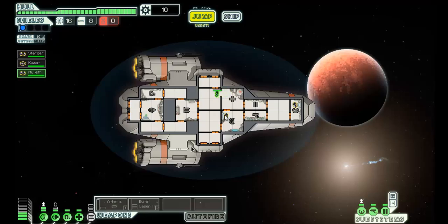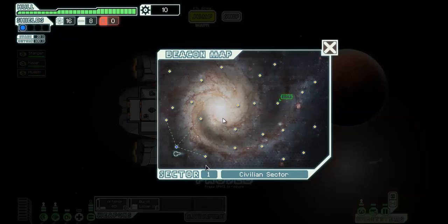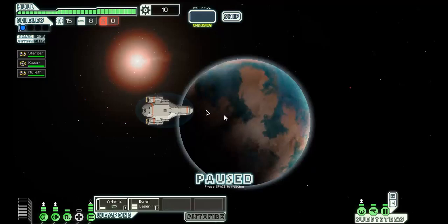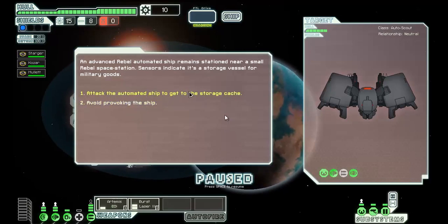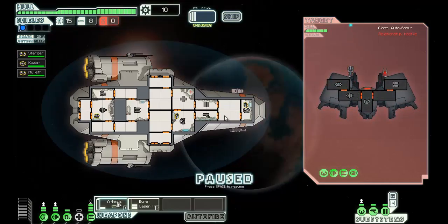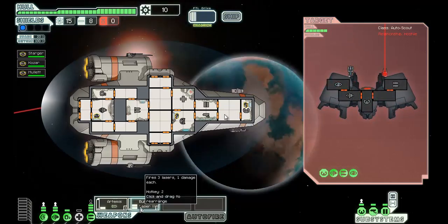I'll send crew to the shields and to the engines so I can dodge and protect myself. I'll put the power to the dodging and go there to start off with. Okay, I'm going to attack the automated ship. He cloaked because I can't hit him, so he cloaks. Dang it, look at only one layer of shield — I'm going to have a hard time.